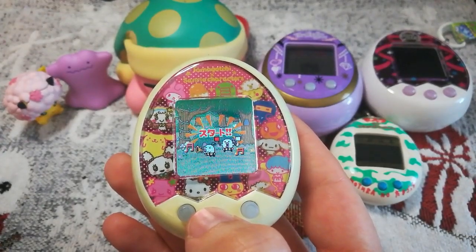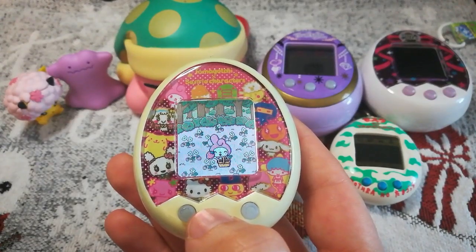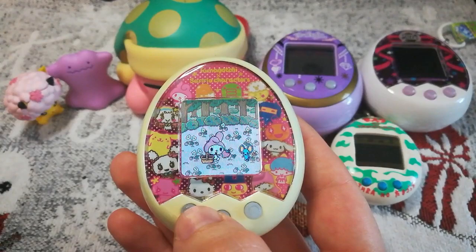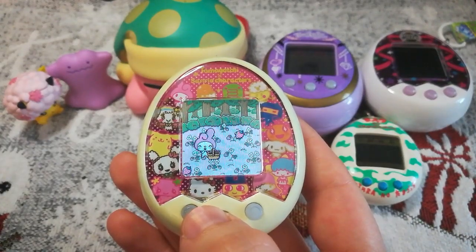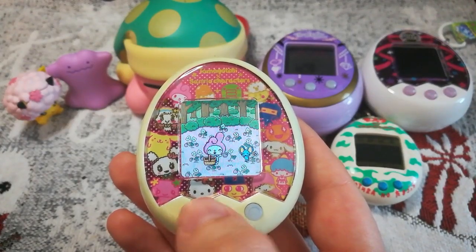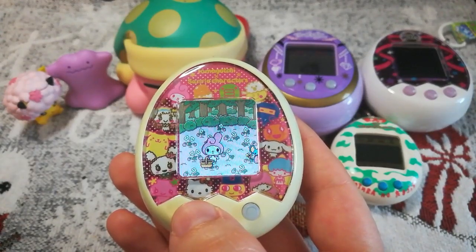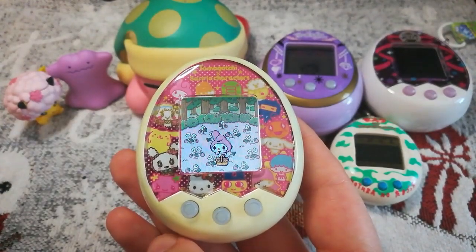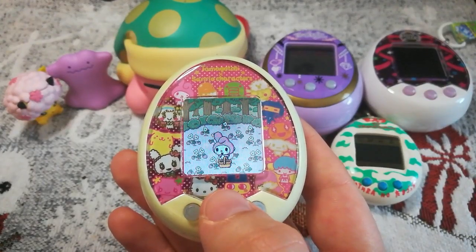The game involves helping My Melody get strawberries — you have to count how many strawberries she gets and loses. For example, she gets one, then the little mouse comes and takes one, so she has zero. Then you count however many she gets after that. You put in your answer using the A button and B to confirm. There are three rounds of this, and it's not a game you can look away from because you have to count carefully.